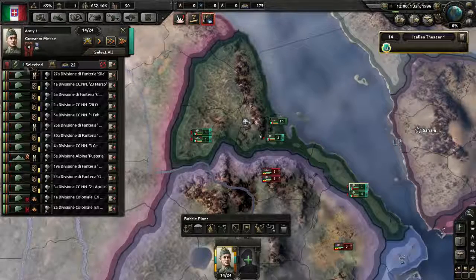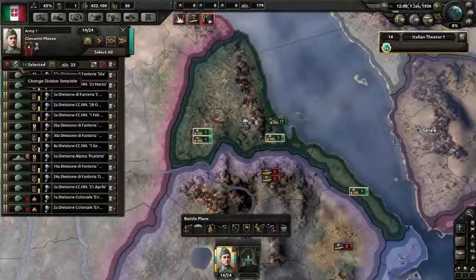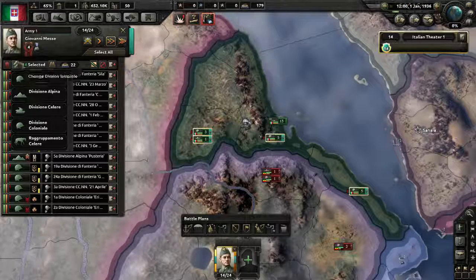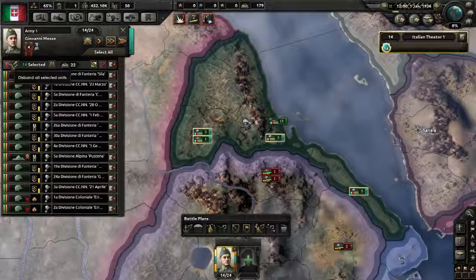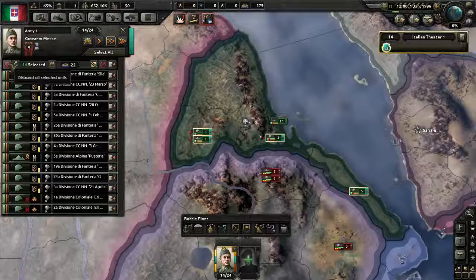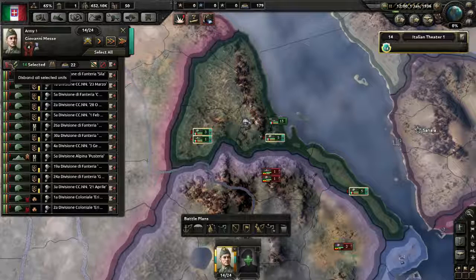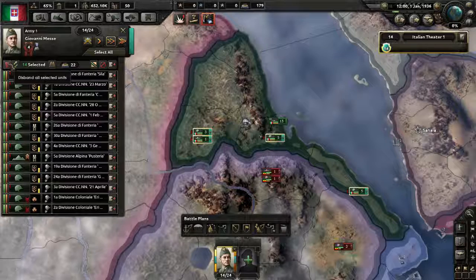We can see the number of units selected — hitting select all gets every one. After that is 'change division template,' which can change all selected units to another template. Then there's 'disband all selected units,' which removes all manpower and equipment from the units and returns them to your pools. This is useful if you've got a large number of casualties and have run out of manpower — you can disband half-filled divisions and the men go back to the pool to refill casualties, though unfortunately they do not retain their experience.